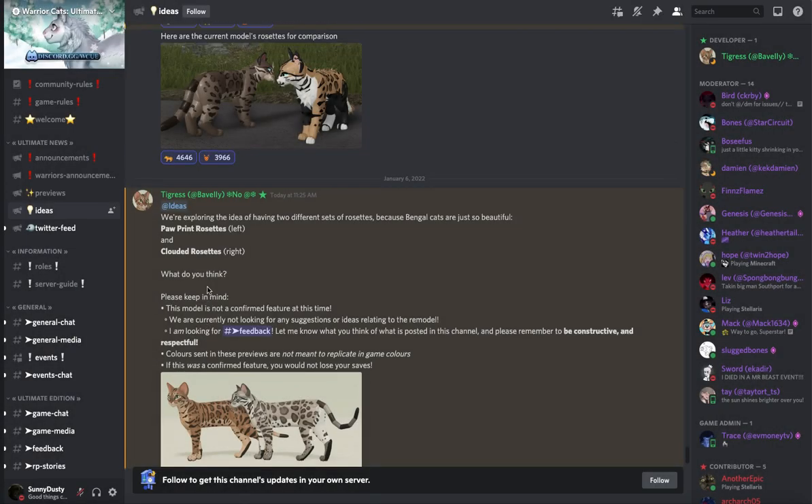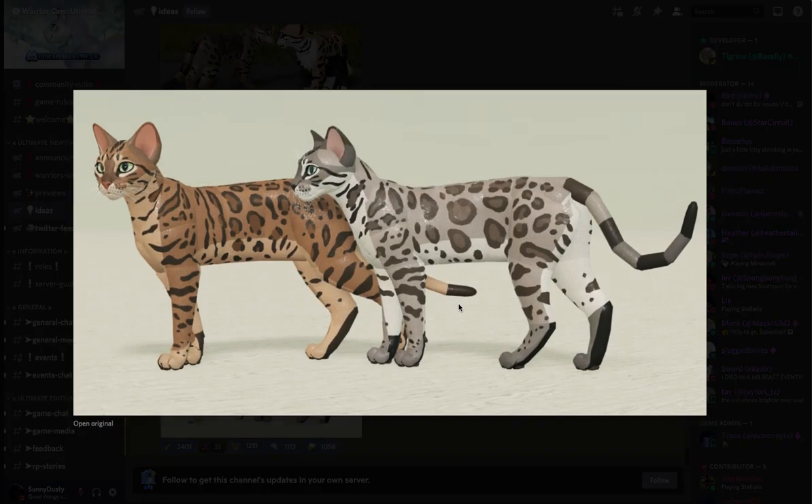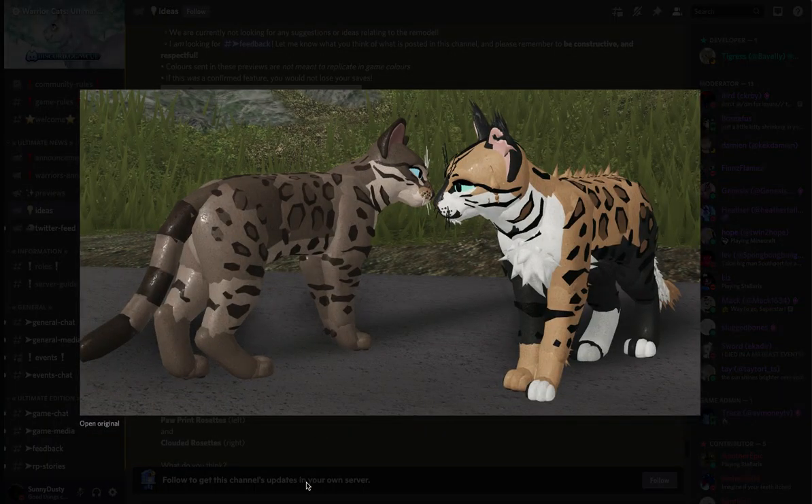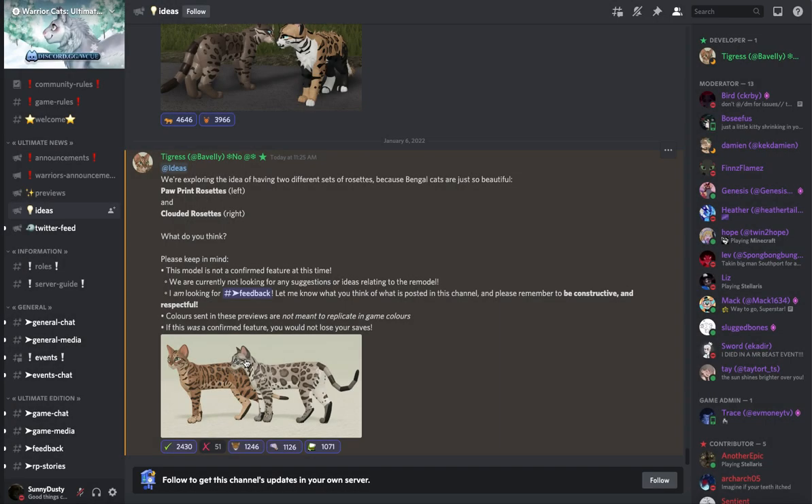And then on the right hand side we have the clouded rosettes. These are just a little bit bigger, and these have smoother edges — not dark rigid edges unlike the current model's rosettes. They're so beautiful. I love these cats' colors too with the clouded rosettes. I really, really like it. It looks really nice.